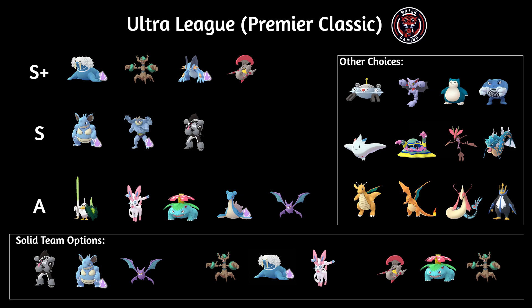For the S+ tier, we have the number one spot going to Warian — Shadow Warian or the regular one, both are really good. I got a lot of this information from PVPokey.com, highly recommend them. Ultra League Premier Classic with Warian being the number one spot — Powder Snow, Icicle Spear, so fast. You guys see it in the Great League; it is good for all three leagues: Great, Ultra, and Master. That is insane. Hopefully you got a good one on Community Day.